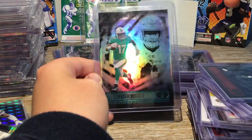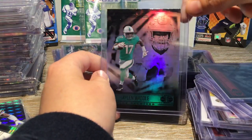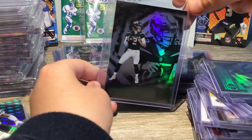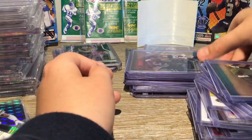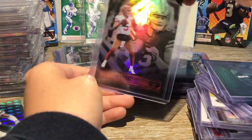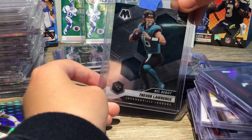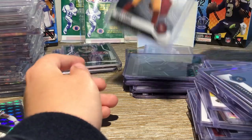Jalen Waddle Rookie Card — this is my favorite player. I'm going to have a Zach Wilson Rookie Card. And a Trey Lance Rookie Card. Trevor Lawrence Rookie Card. Another Trey Lance Rookie Card.